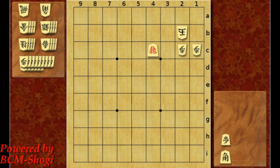So the right move here is bishop drop to 4d. You put the bishop one step away from the king, and it has to be 4d — not any of the other squares along this diagonal. You'll see the reason later.